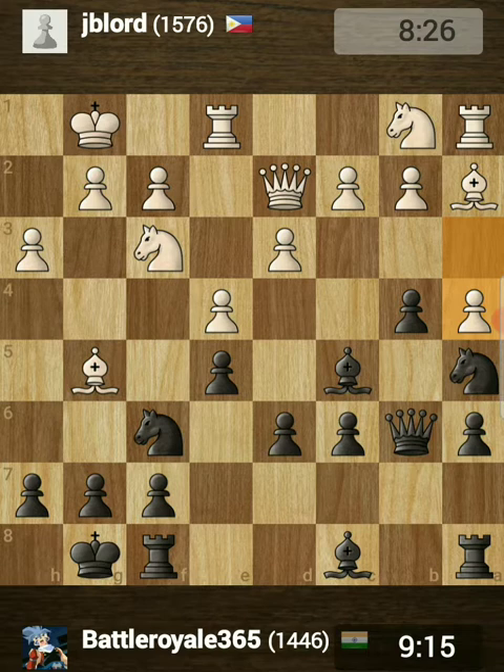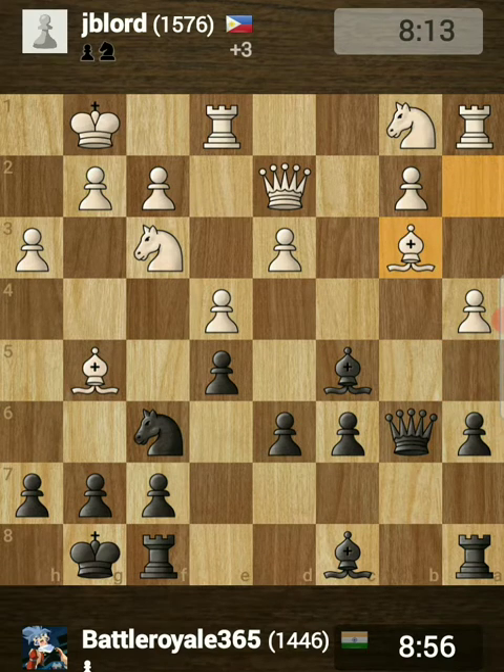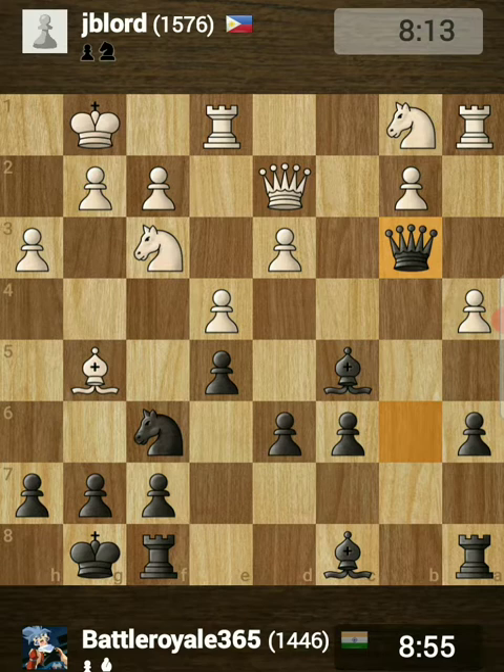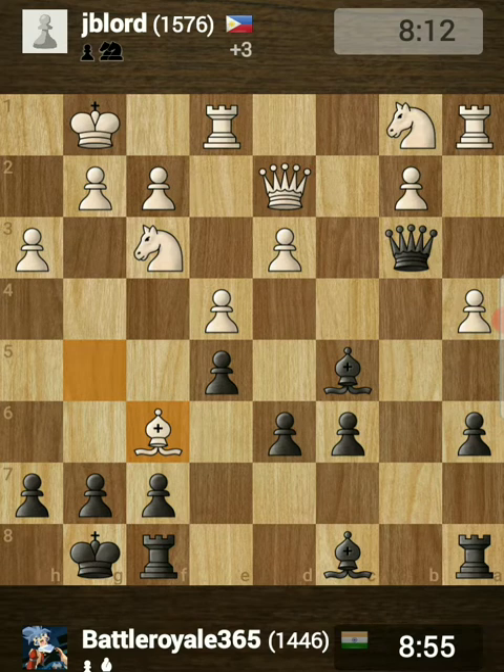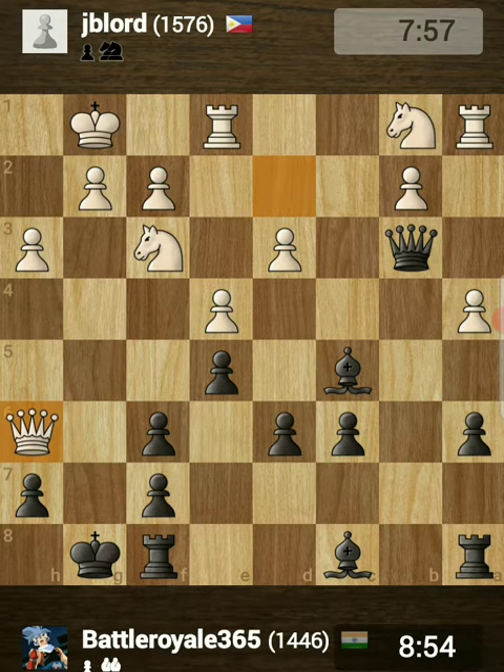He didn't want to open things up, that's why he played a4. I continued with b3 and now c takes on b3 is forced. After knight takes on b3, bishop takes on b3, and queen takes on b3, this allowed him to play bishop takes on f6 and trade his bishop for my knight, busting open my kingside. After g takes on f6, my pawn structure on the kingside is weak and it allowed queen penetration on the h6 square.